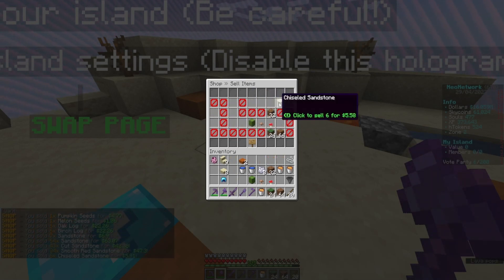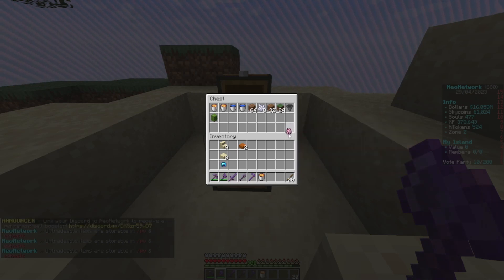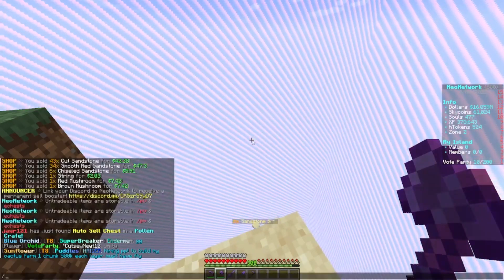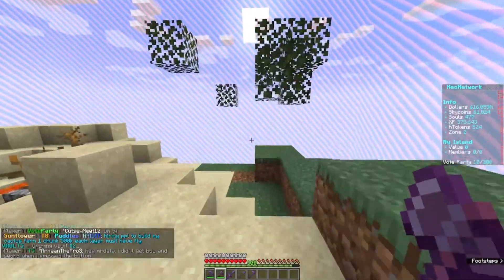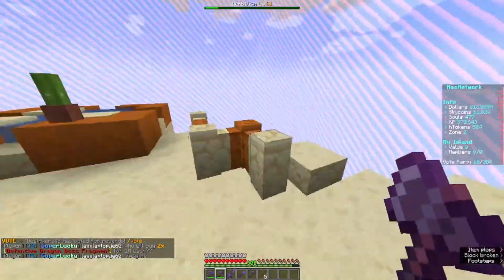We're going to sell the oak logs, sandstone, and mushrooms, then put stuff down in a chest. We'll keep the dirt, save some blocks, and toss the rest off the island. Then I'm just going to go ahead and clear up the rest of this island real quick and come back when I'm finished.